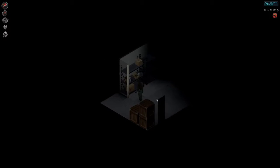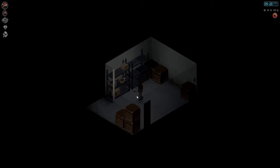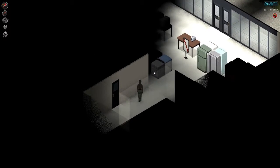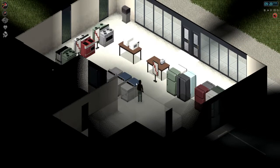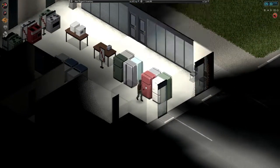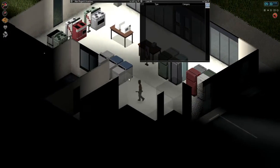Hello everyone and welcome back to Project Some Voyage. We are the Gracie Lumberjack and we are in the storage room of this little shop here. I already tried to loot this but it's not working — these goods here are basically not lootable. They're just show objects, not actually for sale.